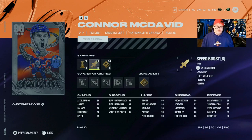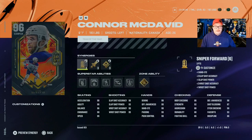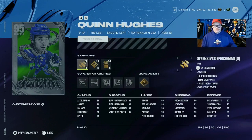Connor McDavid comes with the same synergy suite — two-way forward, power forward, playmaking forward, sniper. His abilities are Silver Make it Snappy, Silver Elite Edges, Ankle Breaker, Shrugging Off, Gold Unstoppable Force, and Wheels. Comparing to his Team of the Year: TOTY has Silver Unstoppable Force and Gold Wheels, while Team of the Season has Silver Wheels and Gold Unstoppable Force — plus Born Leader vs. Ankle Breaker. I'd probably stick with the Team of the Year for Gold Wheels and Born Leader.